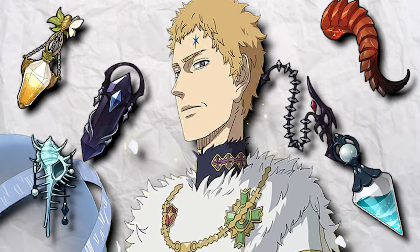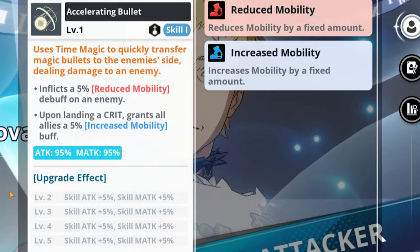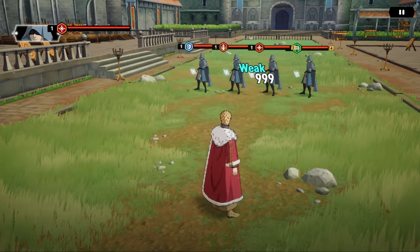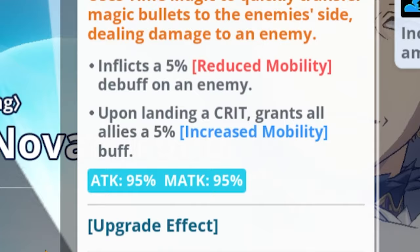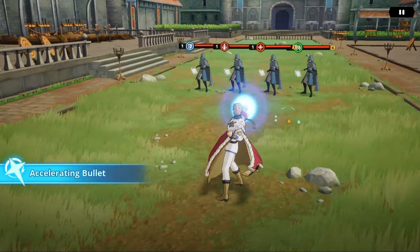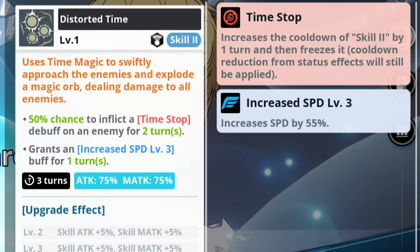With this Julius build you can make him unstoppable. His skill 1, Accelerating Bullet, is a single target skill with 95% of attack and magic attack as damage ratios. It inflicts a 5% reduced mobility debuff on an enemy, and when he lands a crit he grants all allies a 5% increased mobility buff — so you can reduce enemy mobility and boost your allies simultaneously.